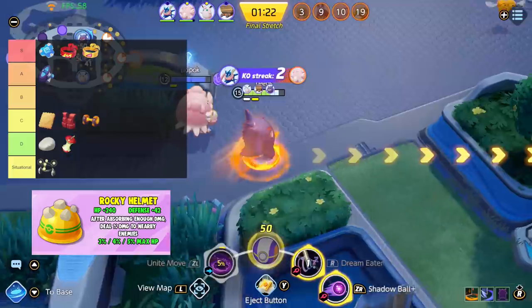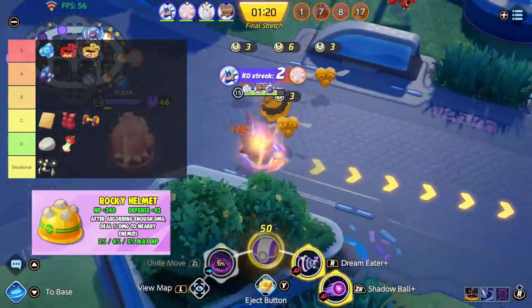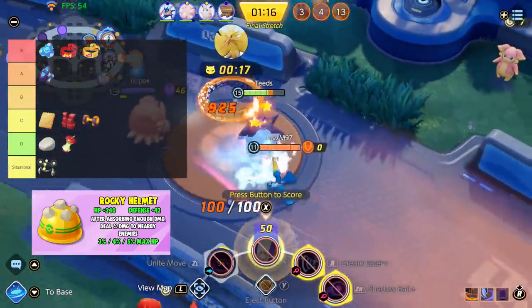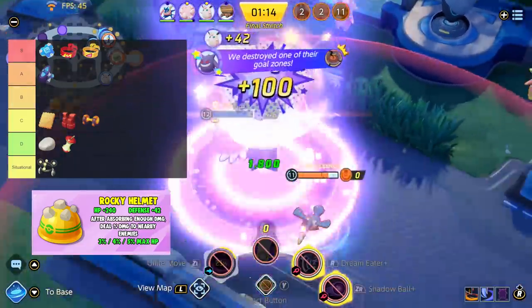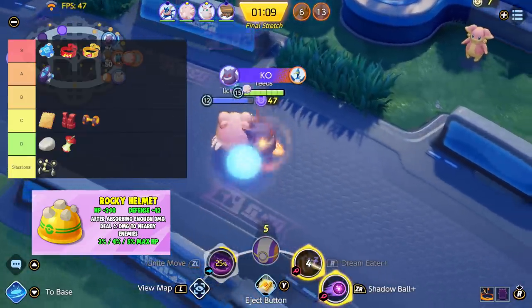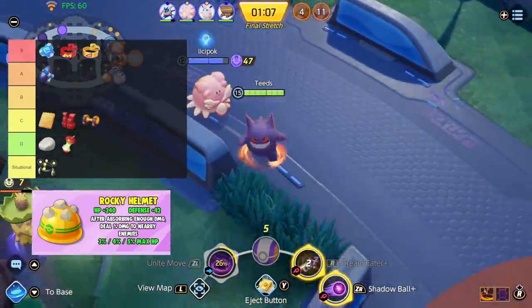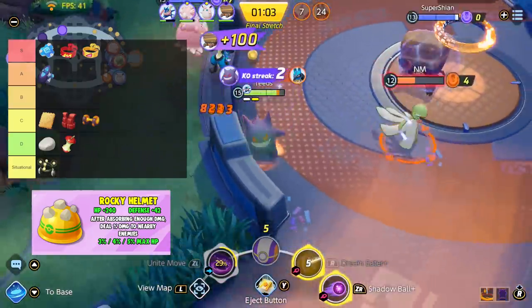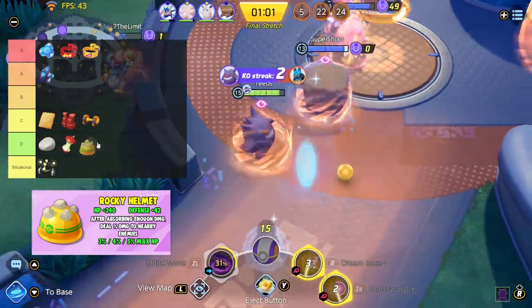Next, Rocky Helmet. After absorbing enough damage, deal a percentage damage based on your max HP to nearby enemies. This item is pretty interesting — when it procs and an enemy gets taken down from it, it's entertaining, but currently there are better items for those who want to build defense or support items. It's a very interesting passive, however I don't find this to be viable in high competitive, so I will be placing this in C tier.